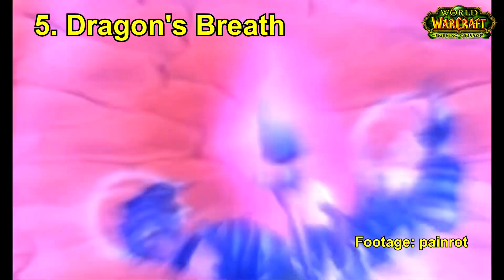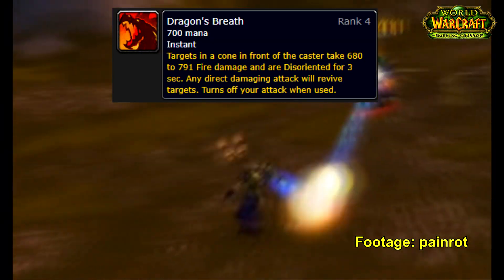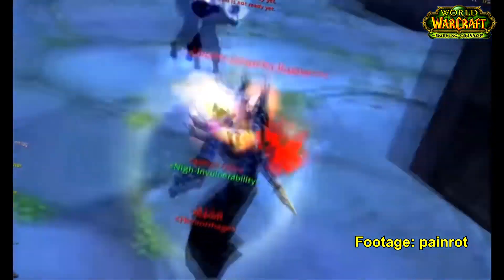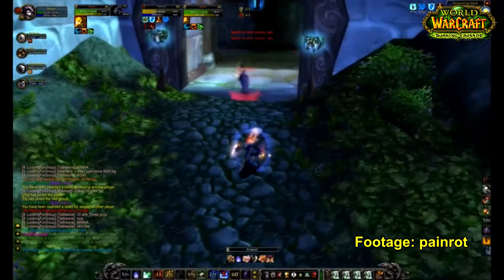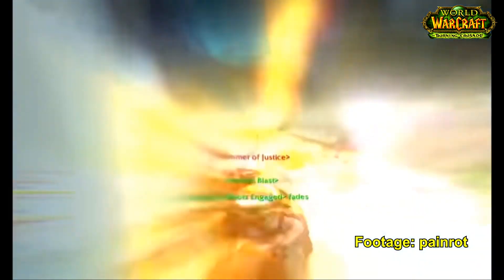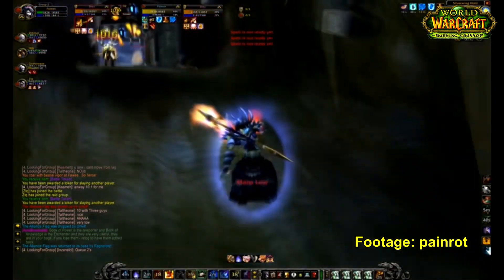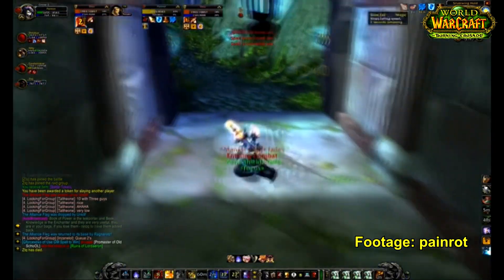Next we have Dragon's Breath, a very cheeky AoE crowd control effect with unique functionality — in order to maximise the area of effect you actually had to rotate your camera to spread the breath to multiple enemies. The effect would disorientate enemies, but damage would cancel the effect, so it was largely used to peel melee DPS off your healer. If you spread it correctly you could affect two melee DPS, which would massively help your healer get some distance. It's also very useful in PvE situations to protect your healer if they've randomly picked up aggro.